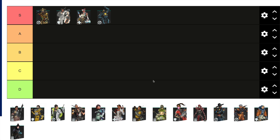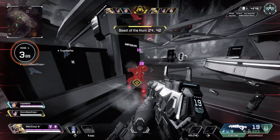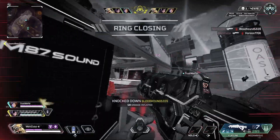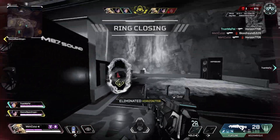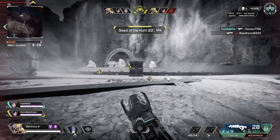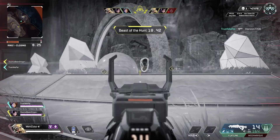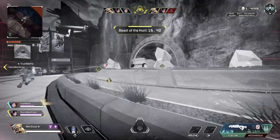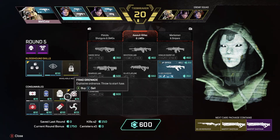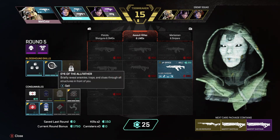The fourth and last legend in S tier is Pathfinder. Pathfinder is a legend where I feel like he can single-handedly dominate the game. His mobility is the best in the game from both an individual standpoint and a team standpoint. Pathfinder is the reason I feel like I got to Masters in arenas. If you can learn his grapples, understand his grapples, and get to the best spots in the game, you can easily dominate the round or dominate the game.